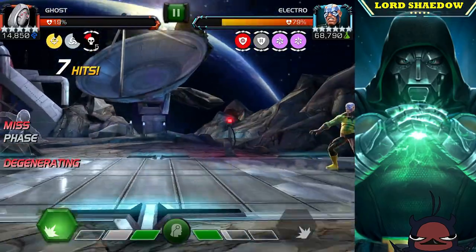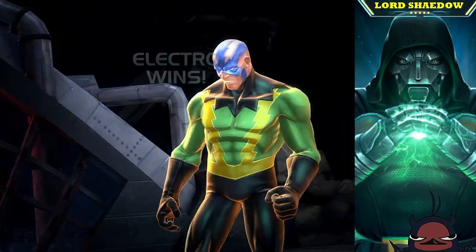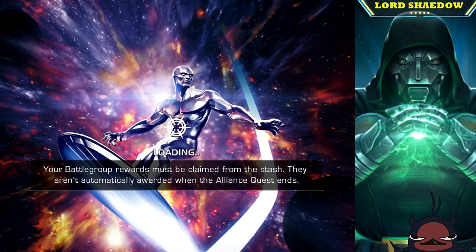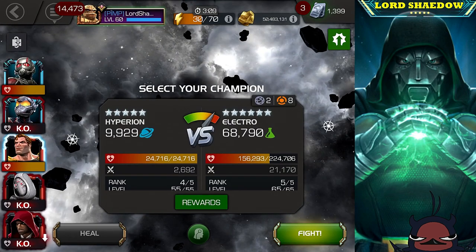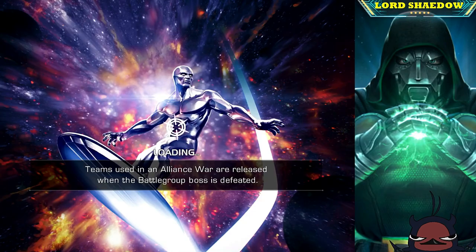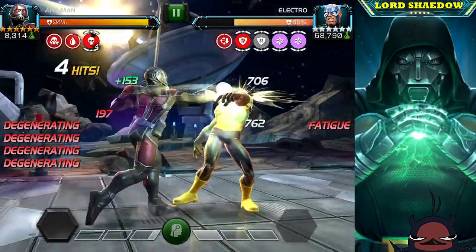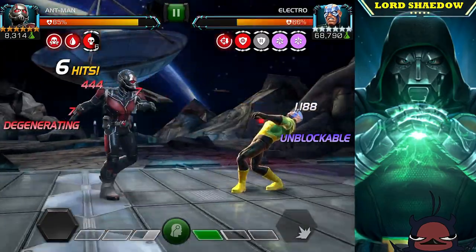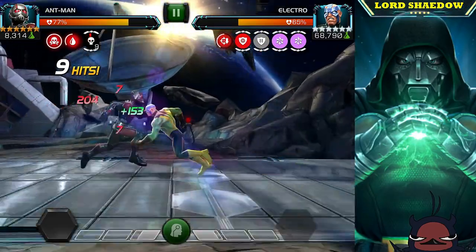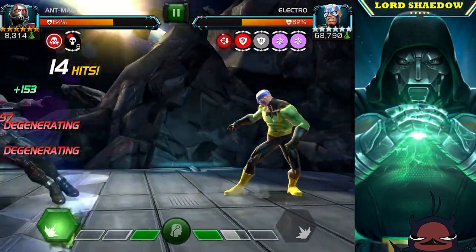Another solution is Hyperion, and there's also Havoc. What you see me doing here is whittling Electro down. The reason I'm doing this is because I messed up — I have a 5-star, Sig 200 Havoc and that's who I was going to bring for this fight. But one of my alliance mates asked me to take down a Vision in Alliance Quest, and I ran in and did that fight.